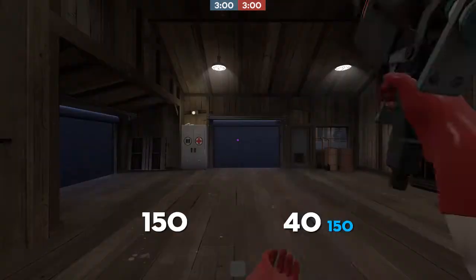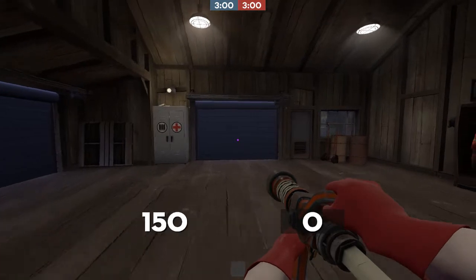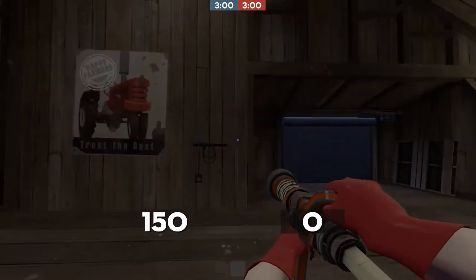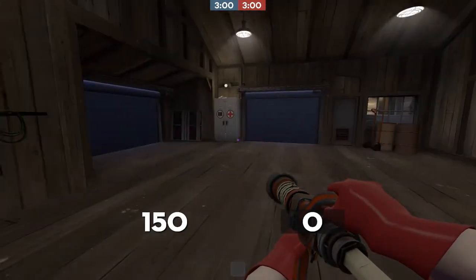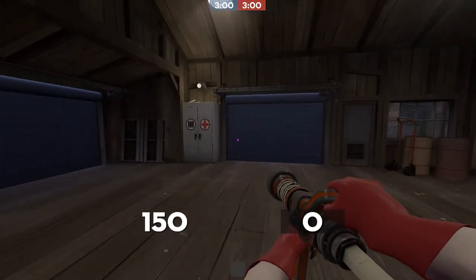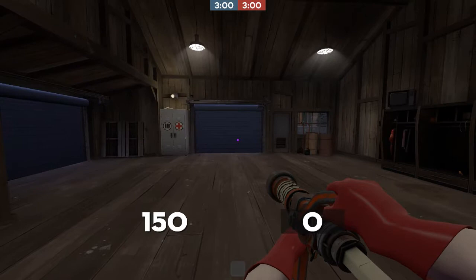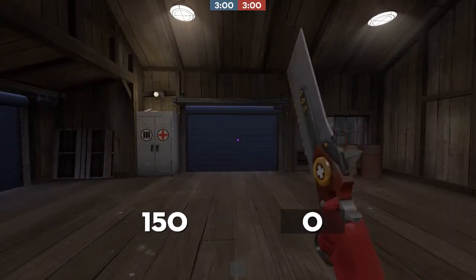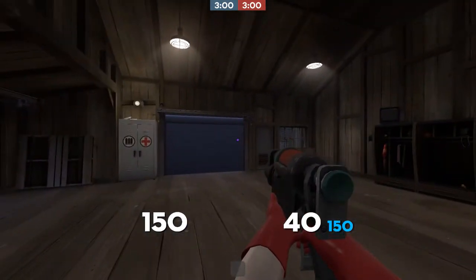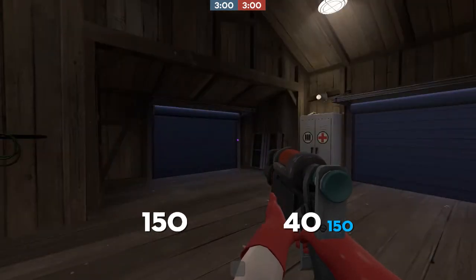Moving on to Medic — the only unique thing to show is the Uber Charge, which is in the bottom right, and it'll just go up. It's a personal preference with Medics whether you want your Uber Charge there by your ammo, or in the middle of the screen under the crosshair. Personally, I fall into the latter category — I'd rather have my Uber Charge visible at all times and with all weapons. Like with the Bloodsorger out, I'd like to be able to see my Uber Charge. It doesn't look like that's the case here.